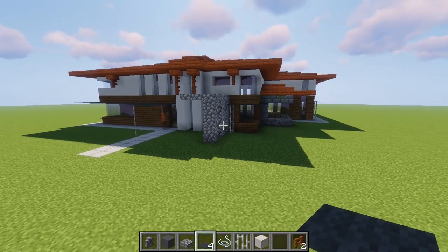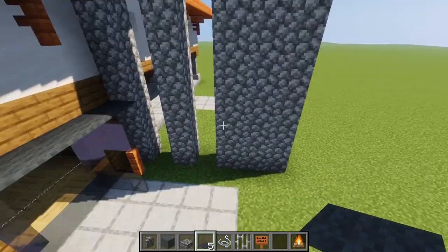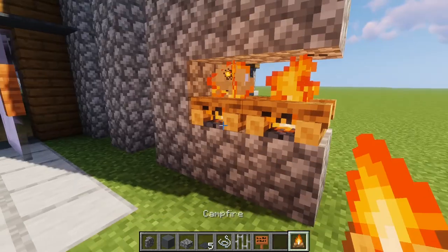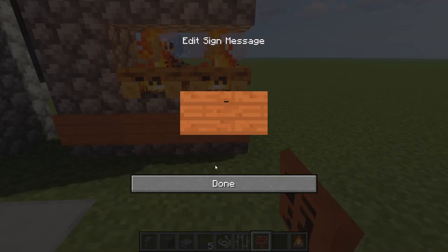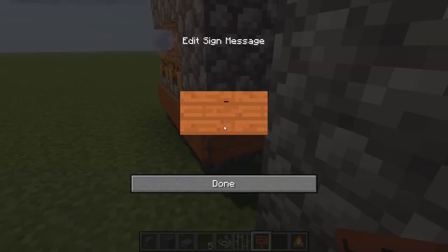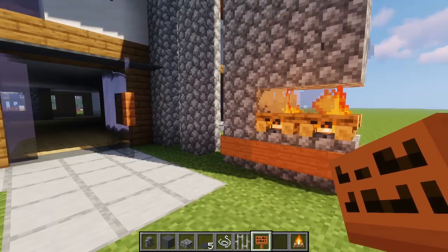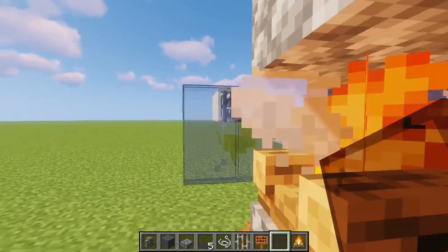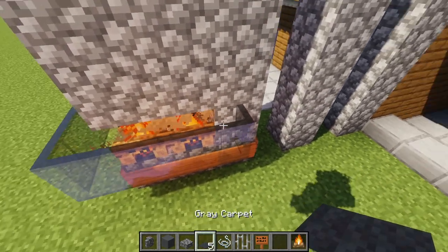The overhangs are done. The final finishing touch is on the back of the house — the fireplace. Break these two cobblestone blocks and add two campfires. Then place acacia signs all around: one here, one here, go around, one more — you can add more if you want, it's a nice touch. Place one glass pane over here, go around to the other side of the cobblestone block, and put gray carpet on top all the way around on top of the glass.